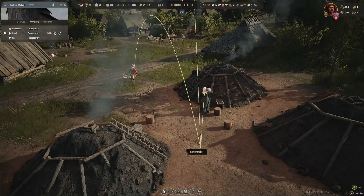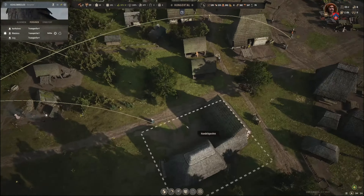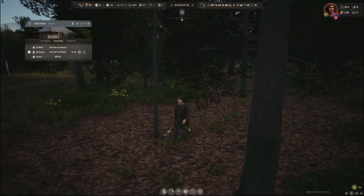Kohle fertig. Da fehlen noch so ein bisschen die Details, dass der Sack dann hier sichtbar gemacht wird. Und sie rennen einfach durch den Haufen. Jetzt geht's halt zurück ins Lagerhaus. Von den Dingern könnten wir eigentlich auch von der Brennholzhütte direkt abholen. Er holt Brennholz und sie liefert zurück.